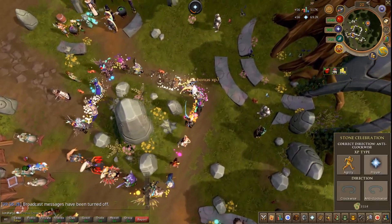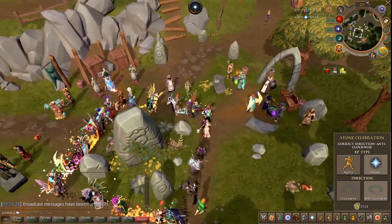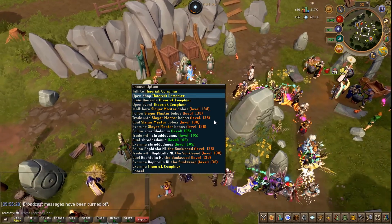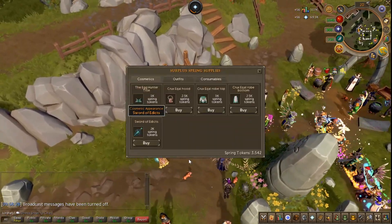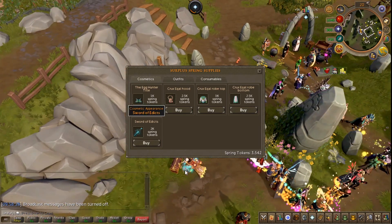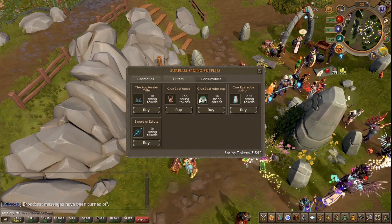I have just reached 3,500 tokens in this brand new spring event. I don't think I needed that many, because there's only one prize I care about. I'm gonna open the shop real quick and get it — this! This is what caught my attention the first time I reached this area. It only takes like 2,000 tokens, so it's pretty cheap compared to other things in here.